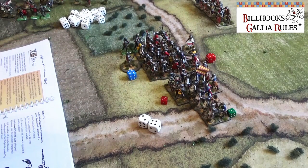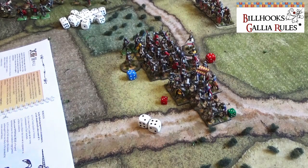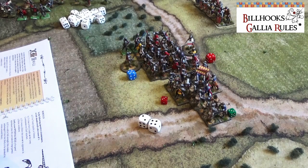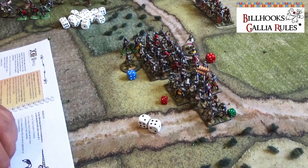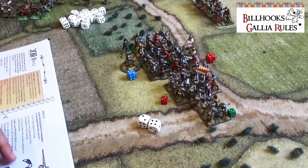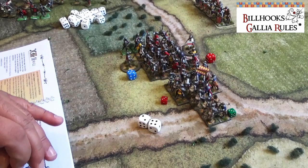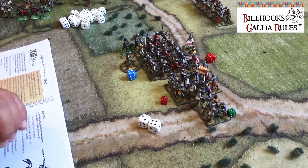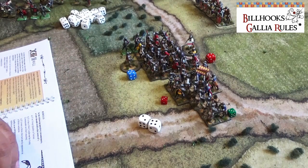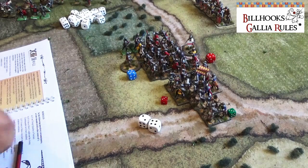This rule set started for skirmish and became so popular that players use it for big battles. It's missing some items for large engagements — like a coherent line support — but this is partially covered by the flank supports and the ability to outflank an opponent with a wider frontage. Overall, this is how Billhooks resolves the situation. Now let's move to Swordpoint and see how this works.